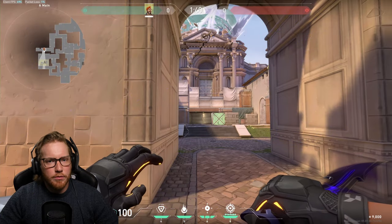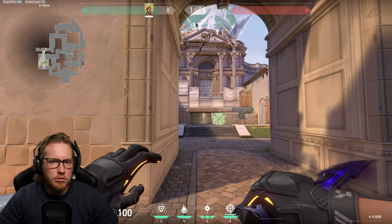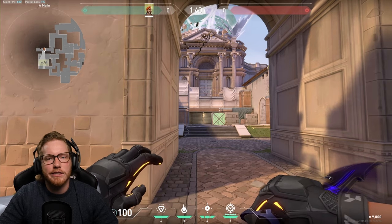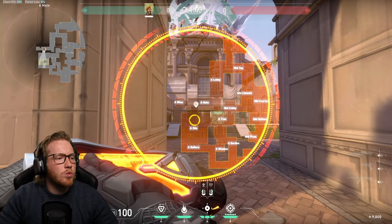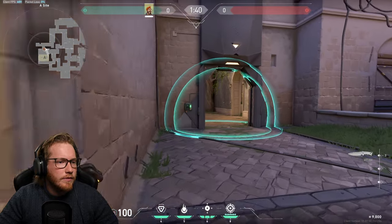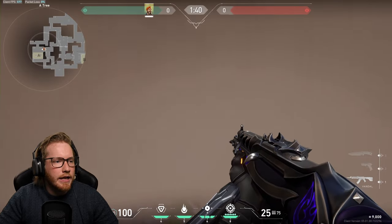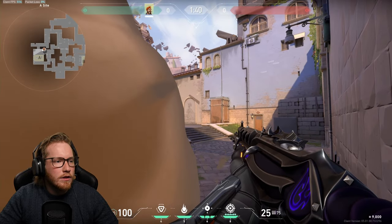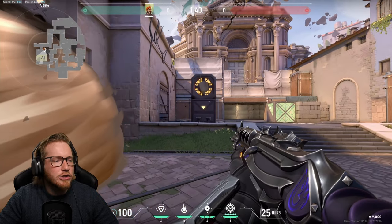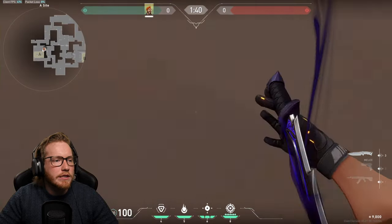If you've played Brimstone before you'd obviously know how to smoke a site correctly, but for people that are brand new to Brimstone, I'm going to quickly show that and then I won't repeat it again for every single map. What you effectively want to do when you're smoking a site is not do this — what you can see here is a smoke on the door, but an enemy can sneak out the side and start creating angles and taking fights that way.